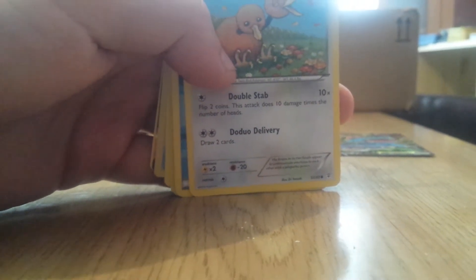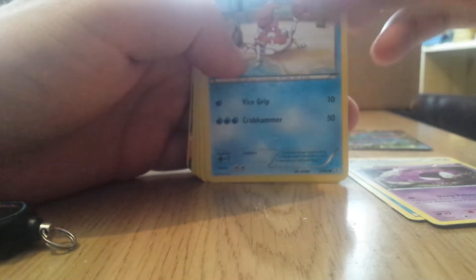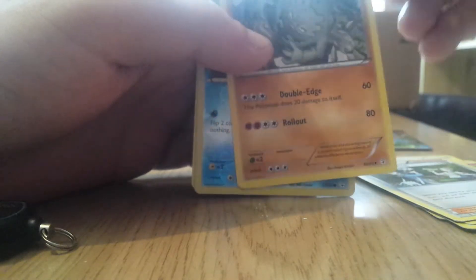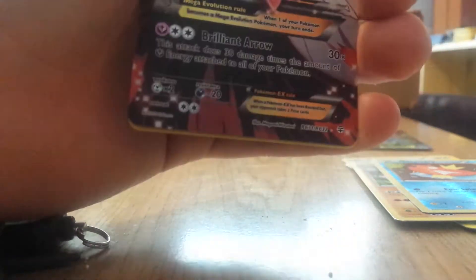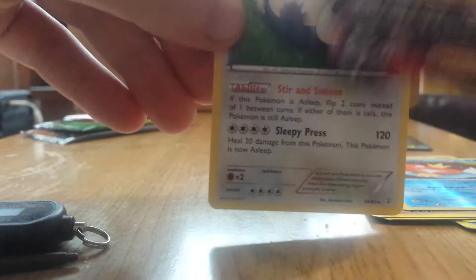So we've got a Duo, a Water Energy, Ghastly, Krabby, Charmander, Pokemon Fan Club, Graveler, and Magikarp. Oh, look at that! Mega Gardevoir EX! Gosh, that is sick. Pretty cool. Snorlax.